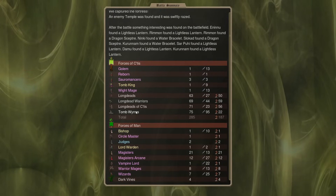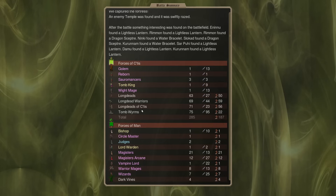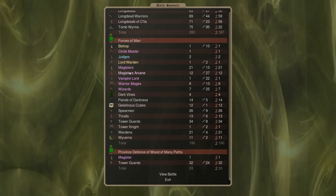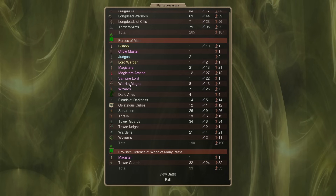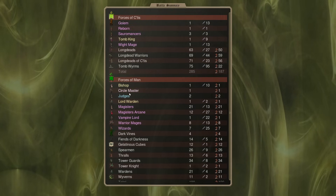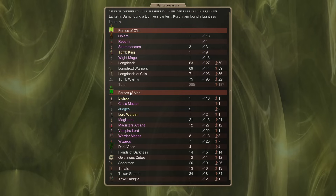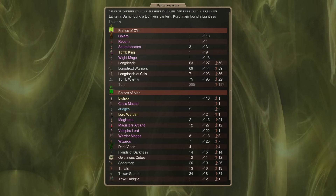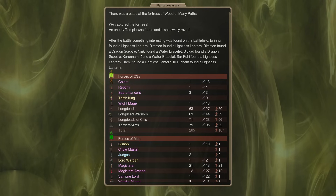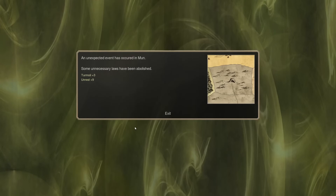In total we lost 22 tombworms — not that many, but we only had about 50 left at the end. We killed just a tremendous amount of stuff: 21 Magisters, 12 Magister Arcanes, a Vampire Lord, some Warrior Mages, some Wizards. Elemental spam would have been really good from them — that's something they might could have done and won the day, but I don't know how many gems they had left. We got a bunch of items and Lightless Lanterns — this was a research base.